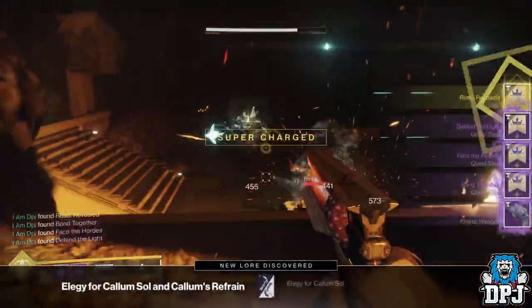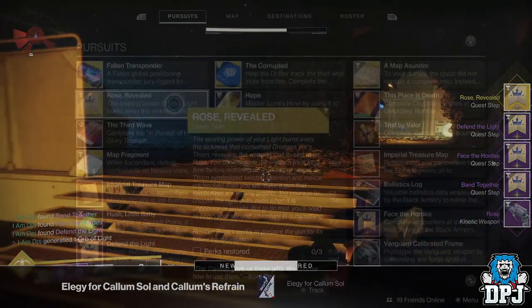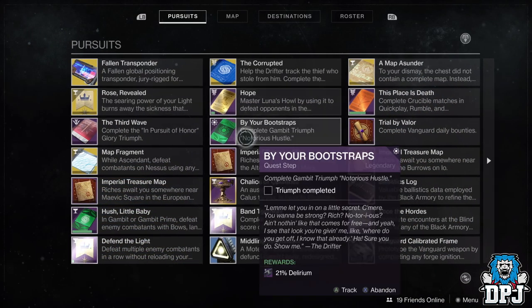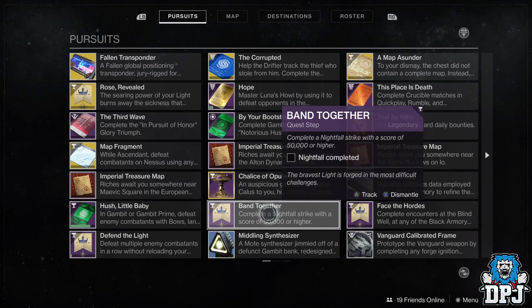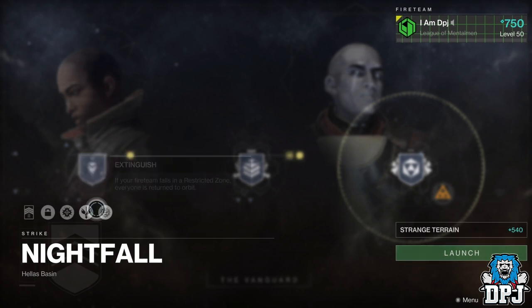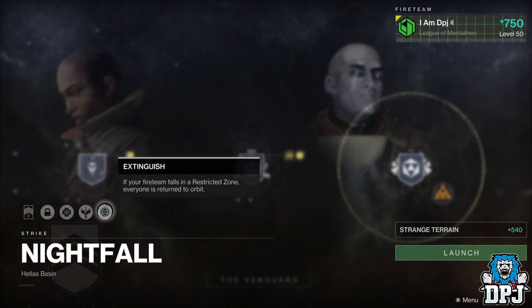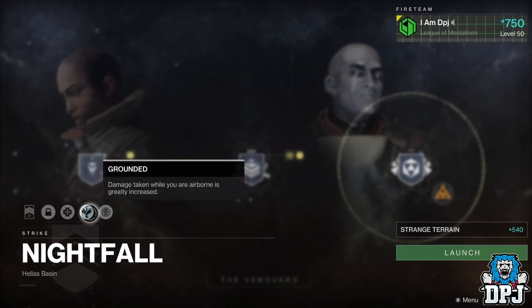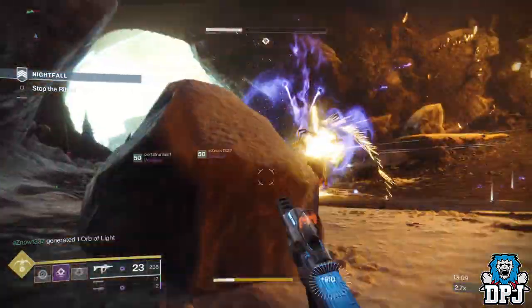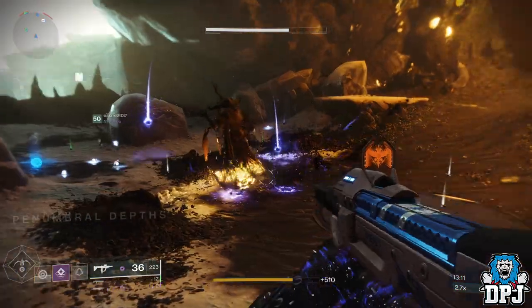When that's done you are rewarded the Rose hand cannon, and this step requires you to restore its perks. To do this you have to complete a Nightfall getting a score of 50k or above. This is simple — using your Nightfall scorecard, aim for roughly 1.5 to 1.7 times modifier. I used Void Burn, Airborne, and Extinguish on the Strange Terrain Nightfall. It was relatively simple, so you shouldn't have an issue.